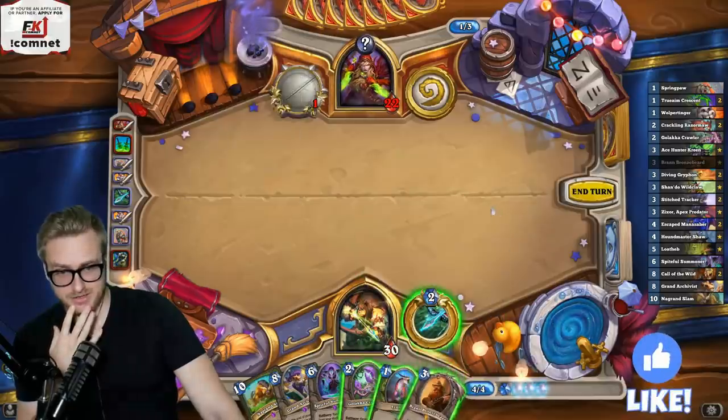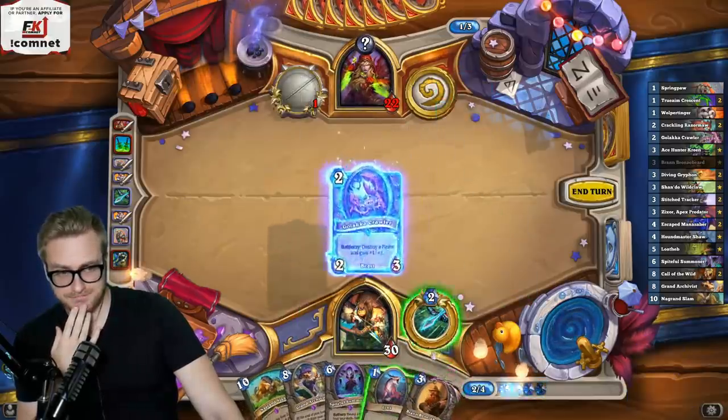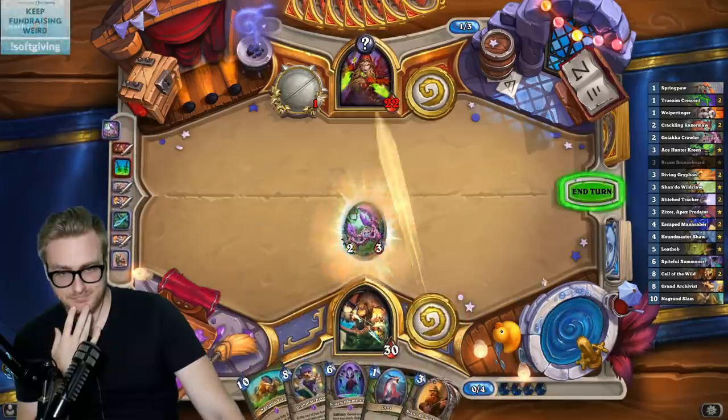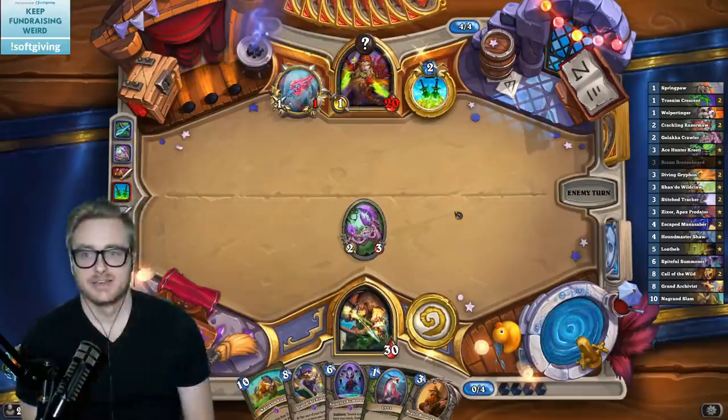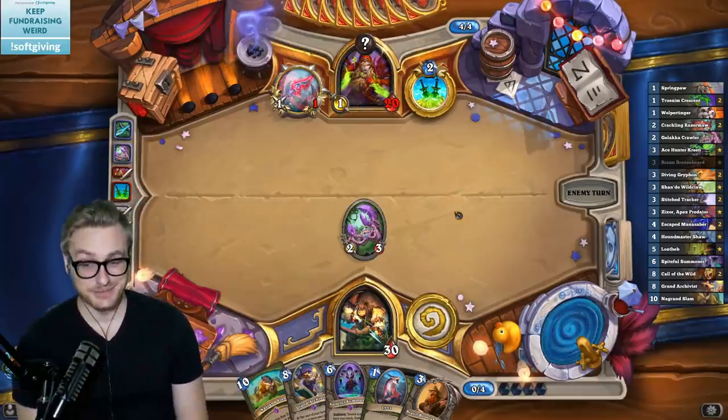I want to get this down next turn so I could potentially double up the Spiteful. If that's Dirty Tricks, the opponent's gonna be big sad.